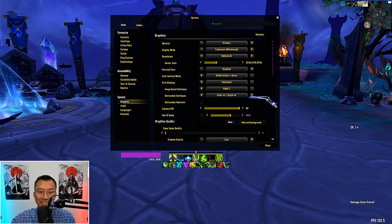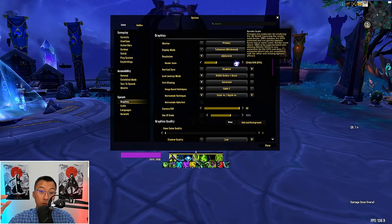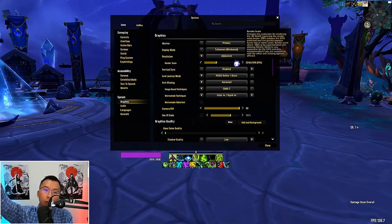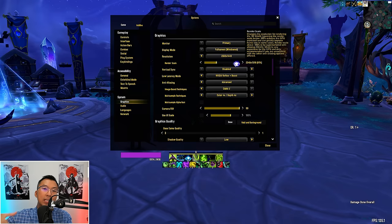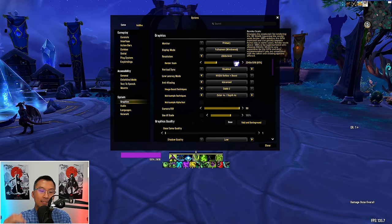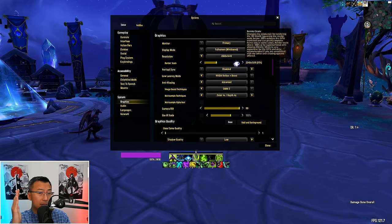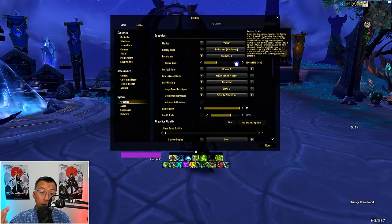Starting at the top: Render Scale. Mine is at 91%, not 100%. Render scale determines the resolution at which the game's 3D environment is rendered on your screen — at 100% it renders at your monitor's native resolution. Lowering below 100% reduces the resolution the game outputs, decreasing workload on your system and freeing up more FPS. Since you already get the benefits of the Fidelity Super Resolution sharpening hack we covered earlier, you can get away with as low as 90% without noticing a noticeable difference, yet it already frees up 10% more resource — a significant FPS gain for older PCs.